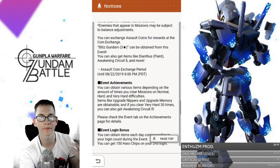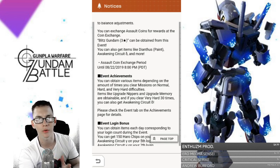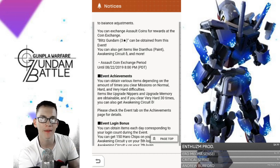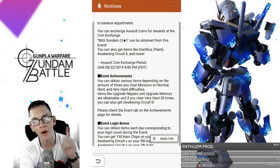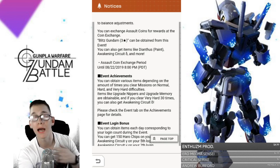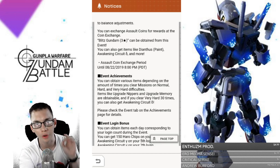Now you are also going to have event achievements. The thing is you need to get that Awakening Circuit — that four-star Awakening Circuit. You absolutely need that because once you acquire that, and if you acquired the last two from the previous event, you can upgrade one item to a five-star. I've already decided what I'm going to do for mine. You can definitely use that, upgrade something to a five-star, and you are golden.